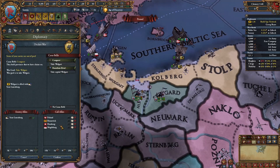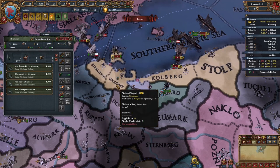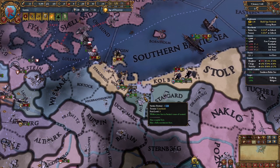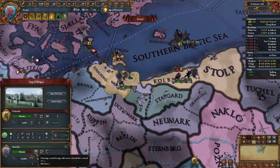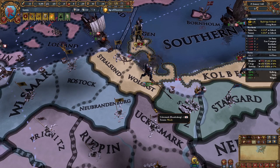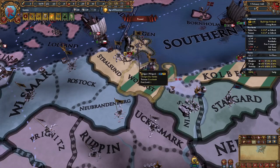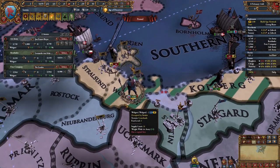Now I lay a claim on Wolgast and declare war. I send 1k infantry stacks to Kornburg and Stolk, and the two merc stacks and my main army to Wolgast. My ships won the initial naval battle, so now I barrage their fort and assault. I do win the siege, but obviously my morale is zero since I recruited the mercs too late, so the Wolgast army attacks me and defeats me.